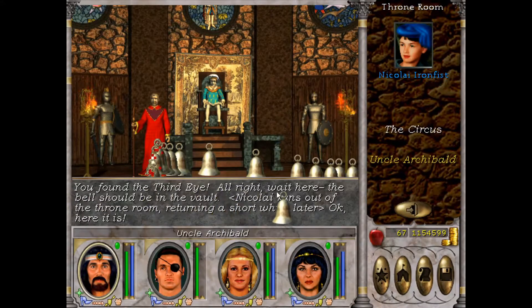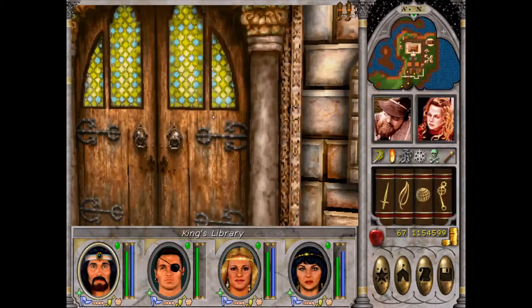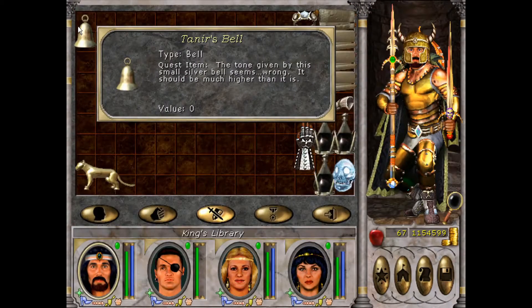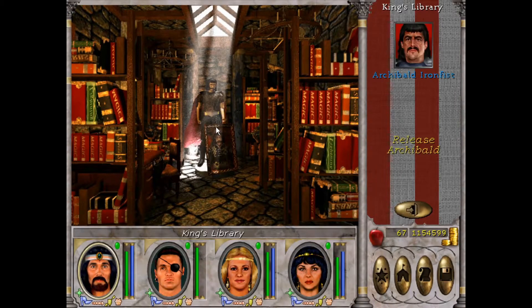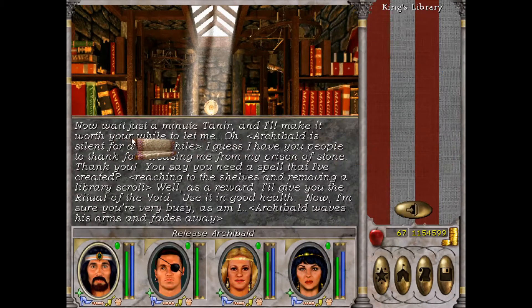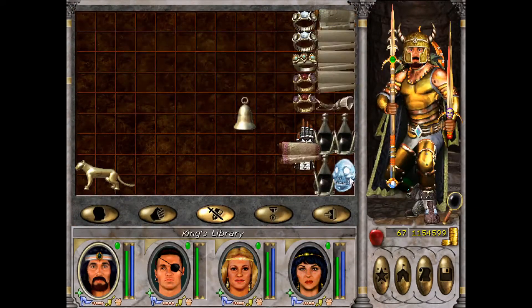You found the third eye. Wait here — the bell should be in the vault. Here it is; that's the belt. Fly up and now he is free again. Archibald speaks: 'Now wait just a minute — I'll make it worth your while. I guess I have you people to thank for releasing me from my prison of stone. Thank you. You say you need a spell I've created? As a reward I'll give you the Ritual of Void. Use it in good health. Now I'm sure you are very busy — as am I.' And off he goes.